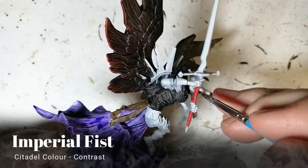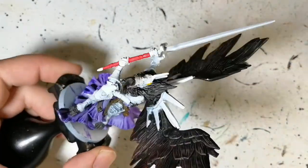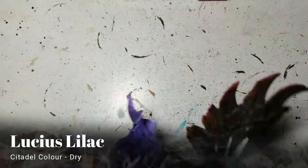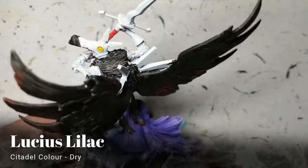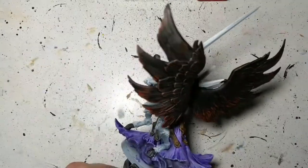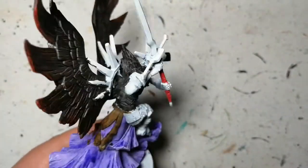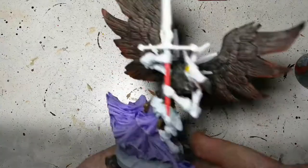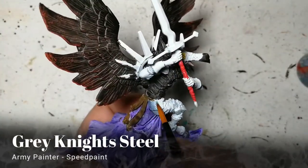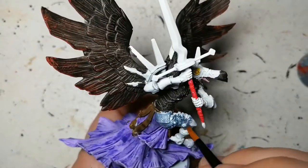That was a bit of a Blood Rage shade or something like that. Now we're using some Imperial Fist on his eyes, and here's the Lucius Lilac — this is the dry paint — putting this on the edges of all his nice big robes. Some people painted his robes red, but I just went with a nice purple to make it a little different on the table.